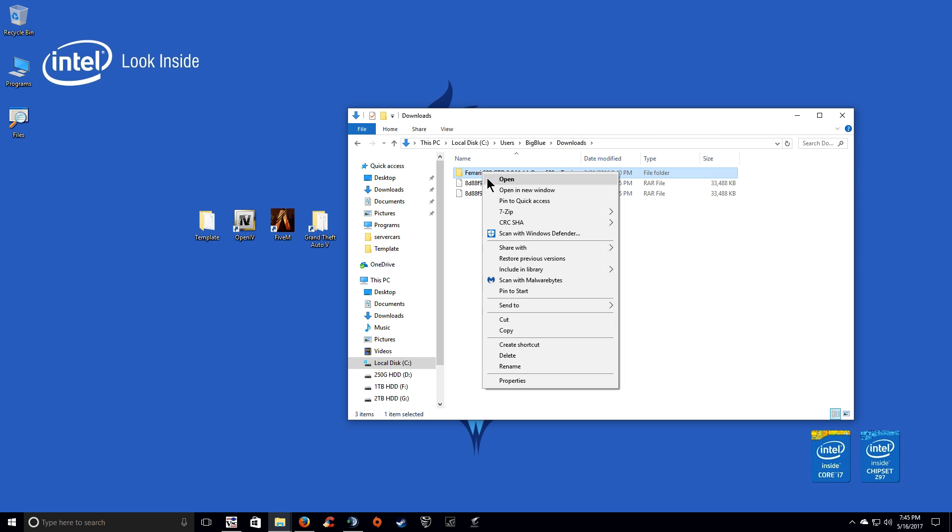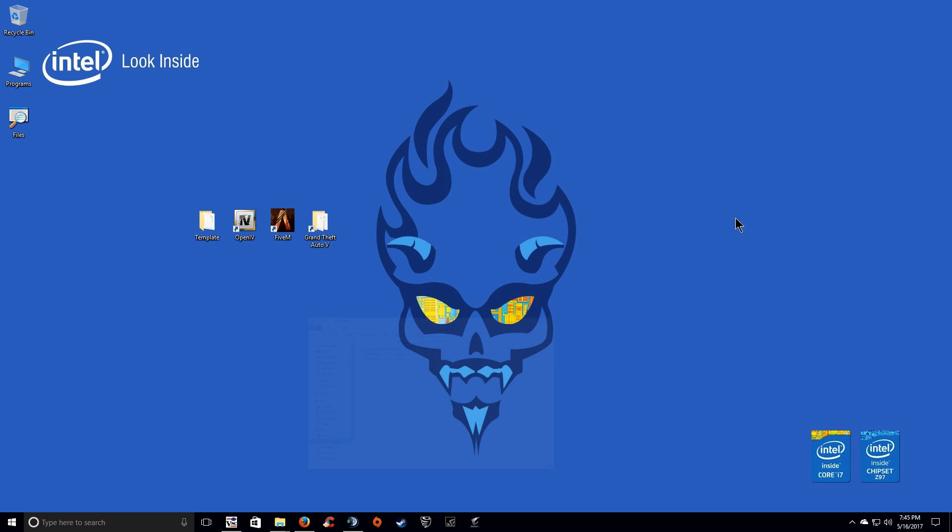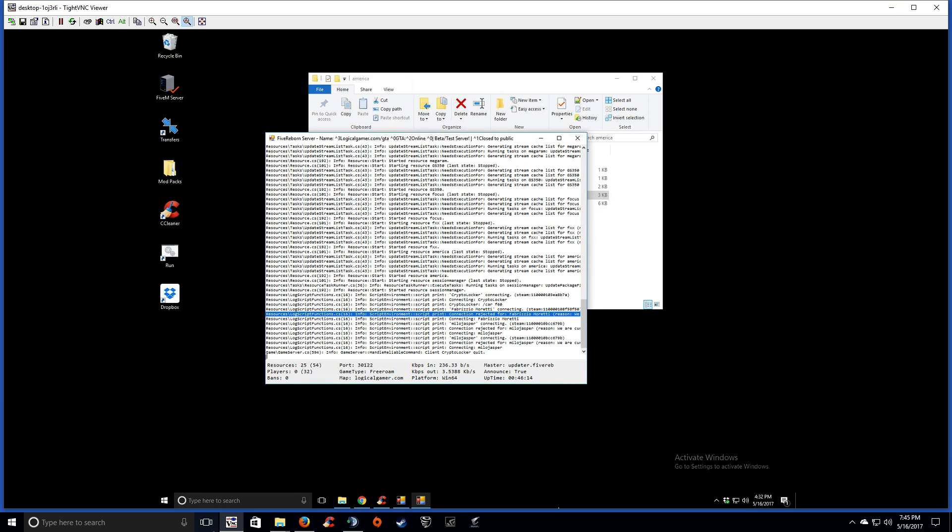Make sure you have OpenIV and FiveM and a server that actually works. This isn't how to set up a server; this is how to add add-on cars to an existing server. I have a dedicated server in my house, in a closet, and through that dedicated server I have a VirtualBox running my GTA servers. So here it is right here, up and running — this is my test server.